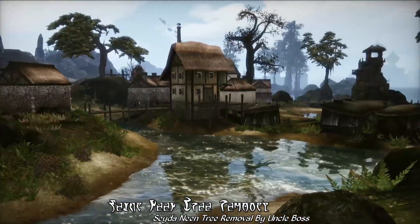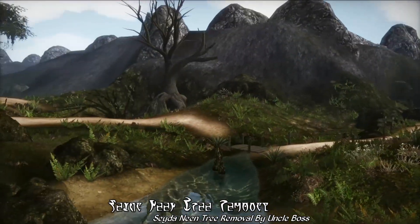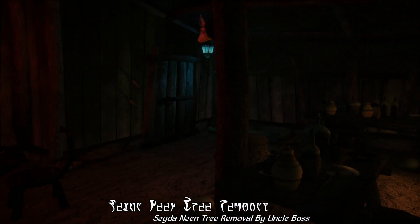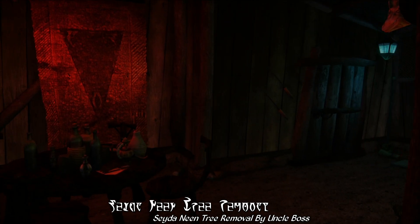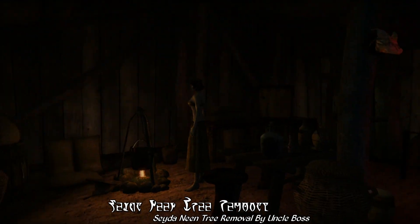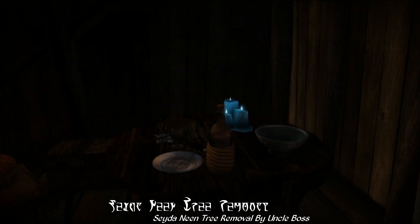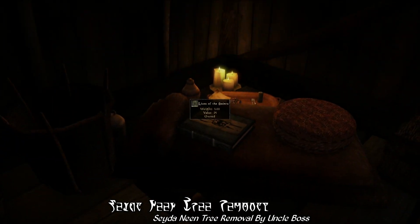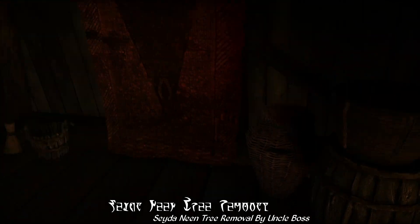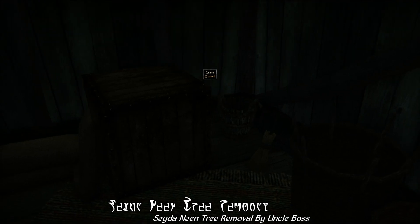One other thing to note: this mod does come with support for Vurt's Ground Cover mod, so you can use this with animated grass if you want. Taking a quick look at some of the interiors, most of these new shacks are residential in nature. There's not really a whole lot of new shops, though there is something akin to a tavern. All these interiors are pretty nicely detailed with a good sense of atmosphere. While the basic premise of removing trees might be a little odd, this is probably one of the best town expansions available for Seyda Neen, at least as far as quality content is concerned.